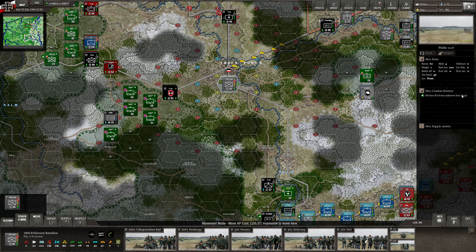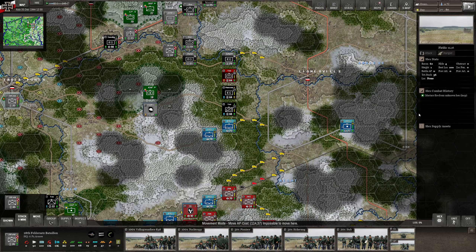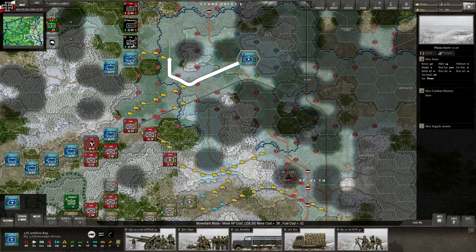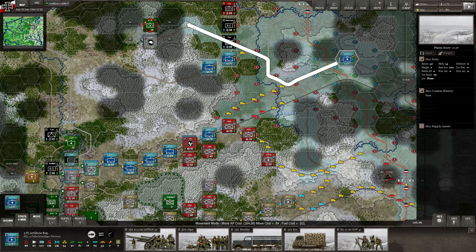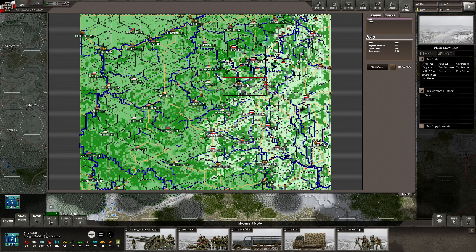These guys can definitely go in here and they want to go here for sure. They could have but weren't able to. Unknown hex artillery fire. What else do we have around here? We have this one needing to move — maybe here. We also have to start thinking about where we want to go from Vielsalm. It seems like we're heading towards La Roche and Manhay.